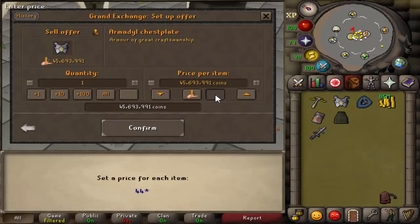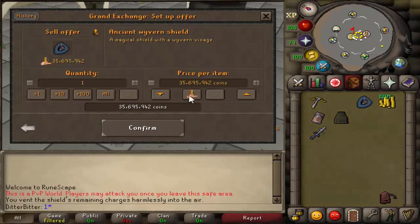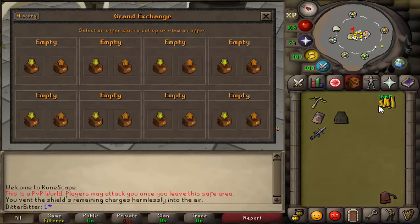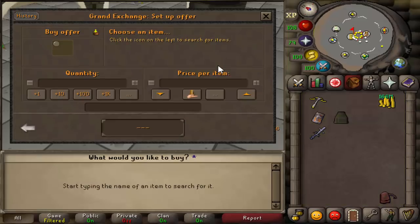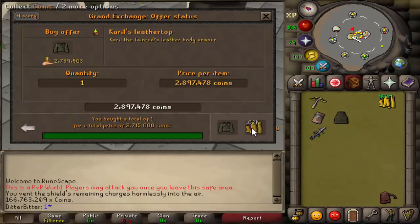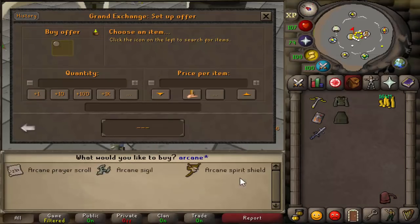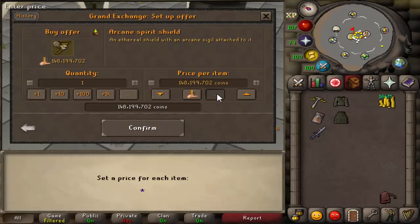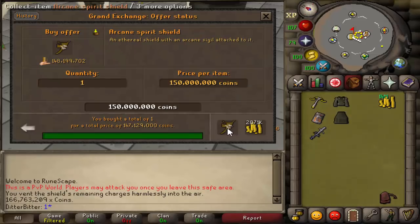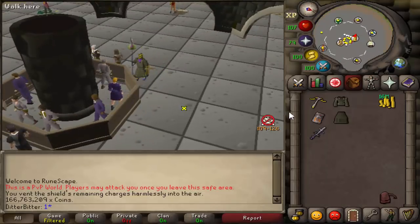I'm putting the shield in for like 44.5 mil, hopefully I don't lose too much. It sold for 45 — supposed to be at 131 mil. Putting the chestplate in for 34 and it sells for 35 mil. Now that we don't have the armadil chestplate anymore, we're going to get the cow's leather top back — it's similar except it degrades and has slightly worse mage bonus. With this 164 mil we're going to buy the arcane spirit shield.